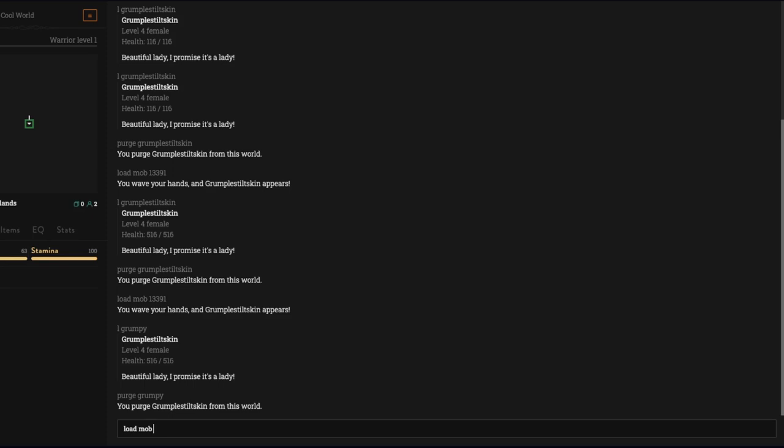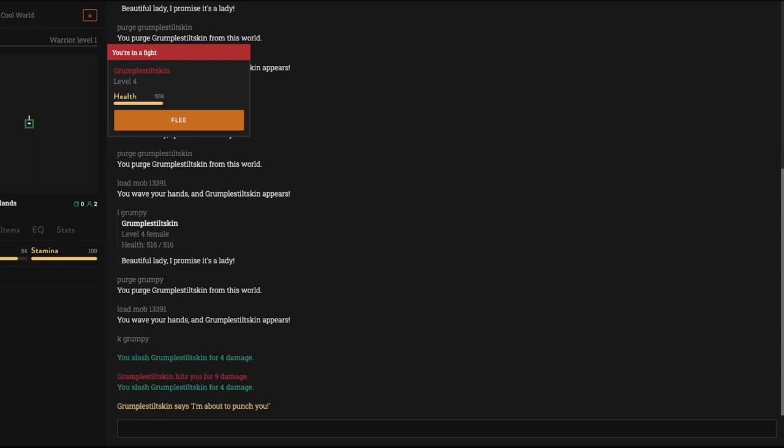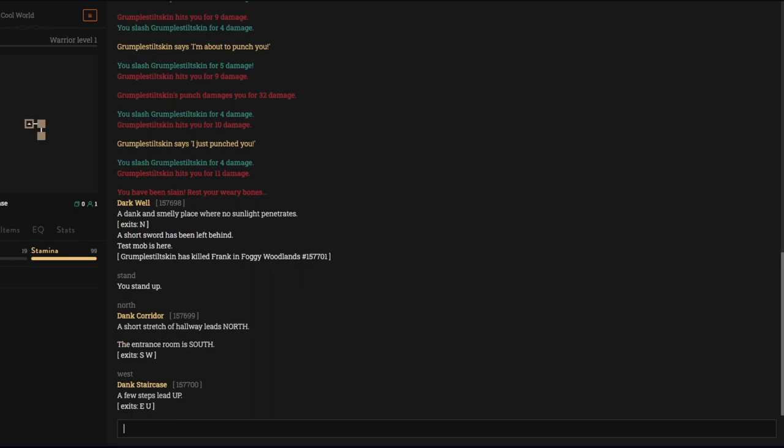Load mob, then let's try to kill her — 'kill grumpy.' She says 'I'm about to punch you,' punches me for 32 damage, says 'I just punched you,' and then I died — she killed me.